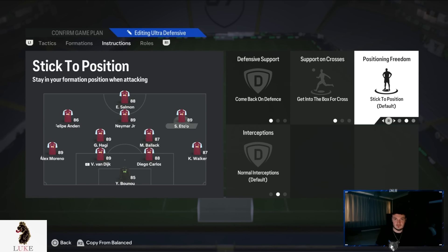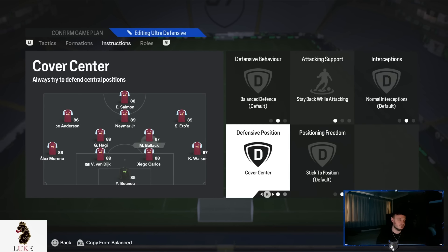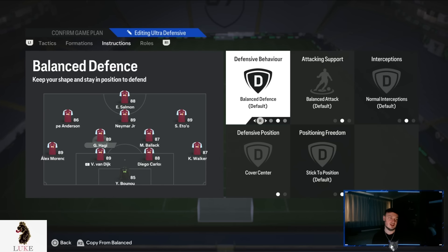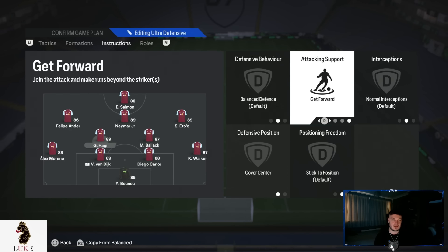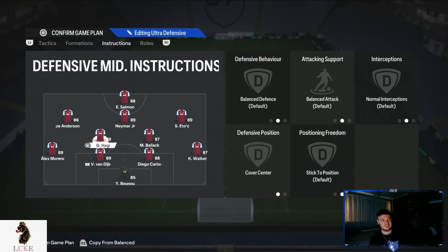I prefer having free roam on my left-sided CAM only. The right-sided CDM I use as your traditional number six — the Rodri role, your Boubacar Kamara role, your Casemiro role. Stay back while attacking and cover centre. This player gets the ball and gives it to the better players in the middle of the pitch and won't go forward at all — the destroyer slash deep-lying playmaker role. The left-sided CDM is the more attack-minded one: unbalanced attack and cover centre, so he gets forward a little bit but not too much.